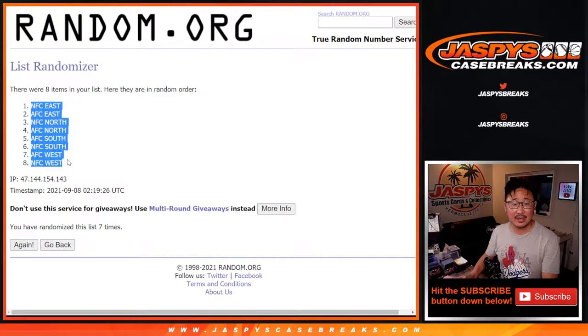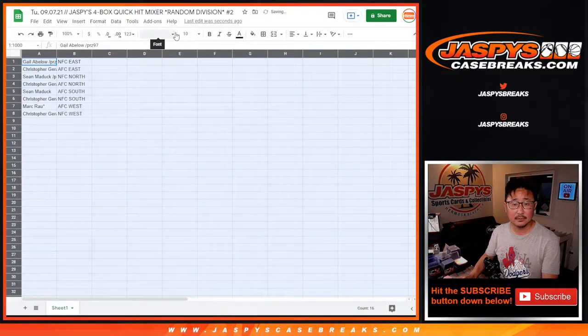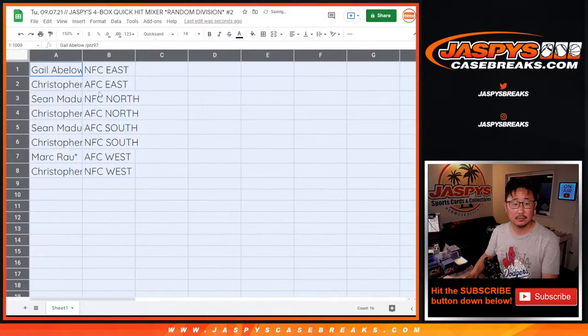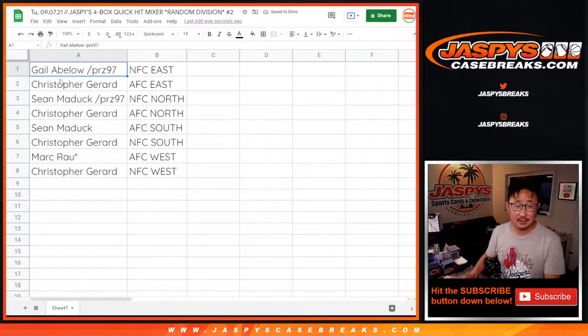NFC East and the NFC West. Gail with the NFC East. Christopher, AFC East. Sean, NFC North. Christopher, AFC North. Sean, AFC South. Christopher, NFC South. Mark, last spot — AFC West. And Christopher with the NFC West.